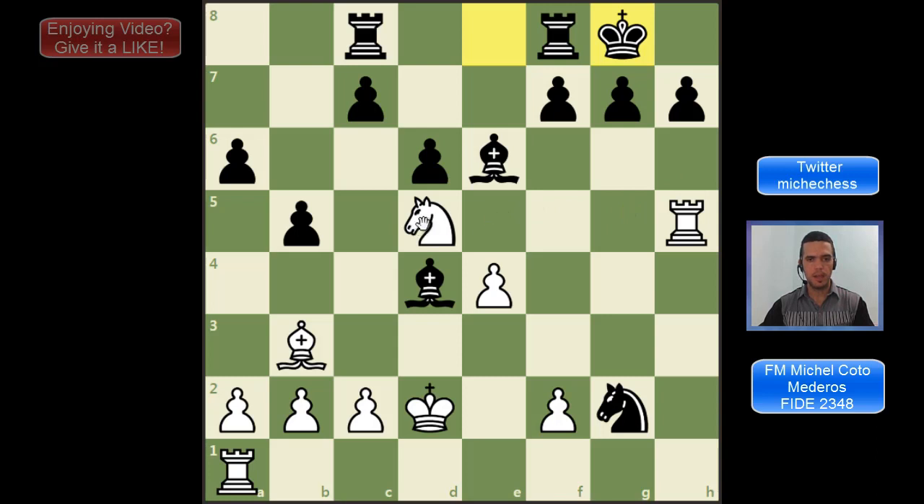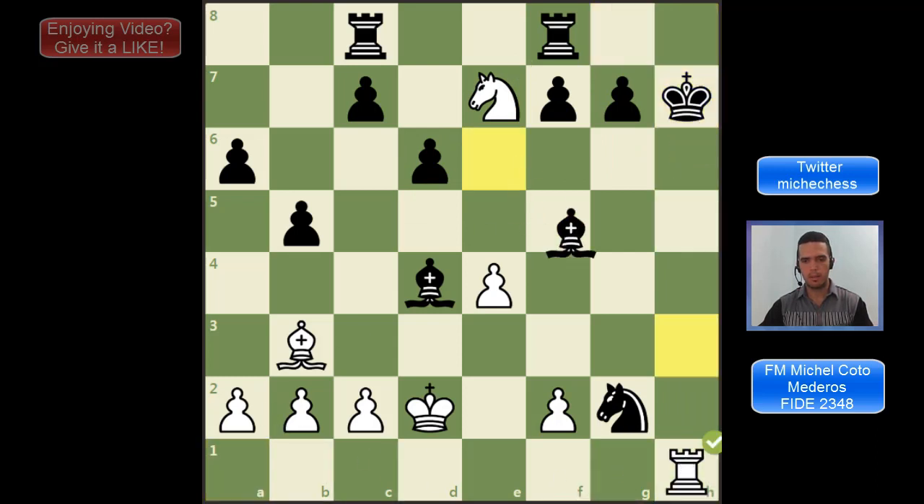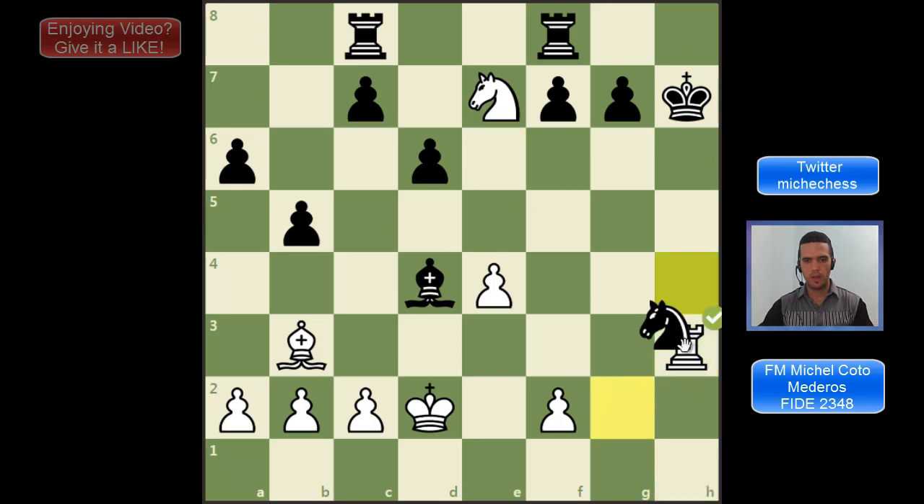So there is this idea of Ne7, Kh8, and then Rxx1 — and this is Anastasia's mate, as I said. The knight is controlling here and here, and the rook is checking on the h-file. So I am just going to play it: check, check, and check. Black can try to block a little, but we are fine.